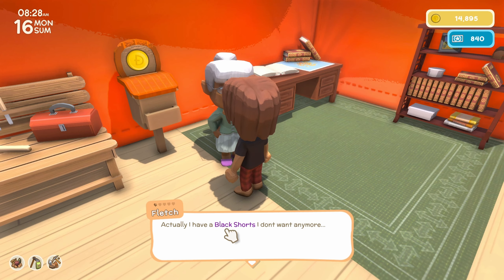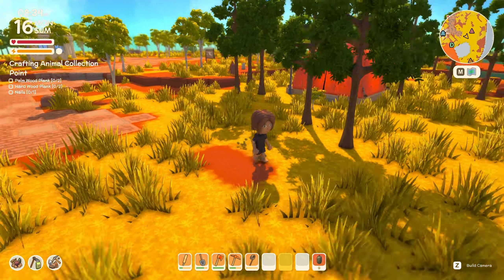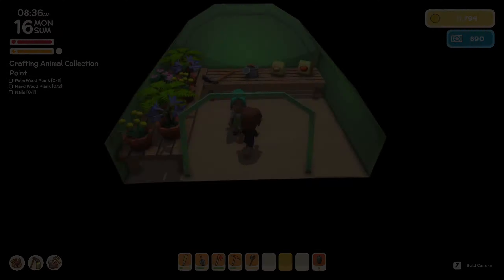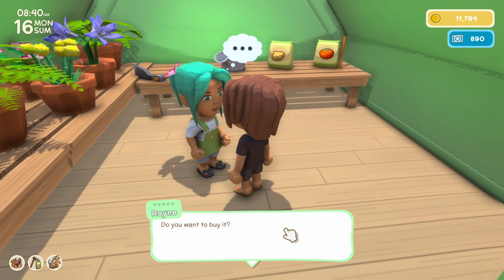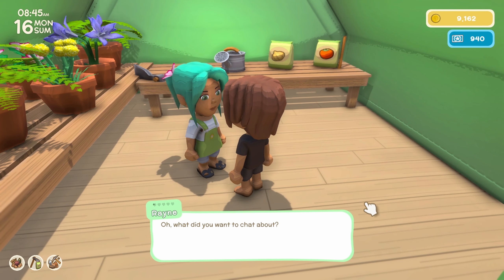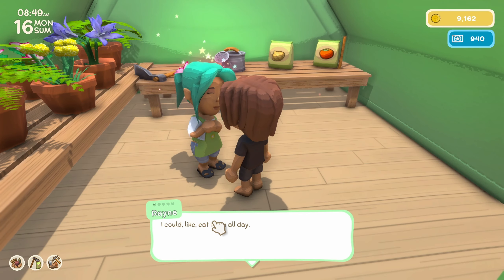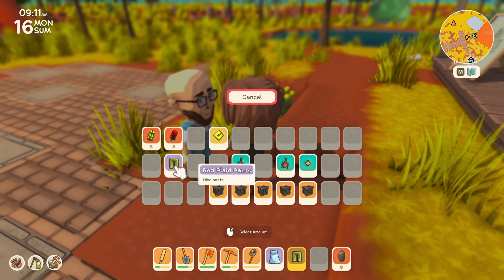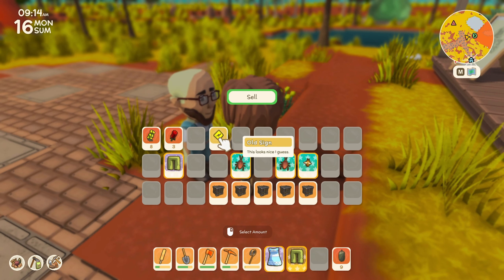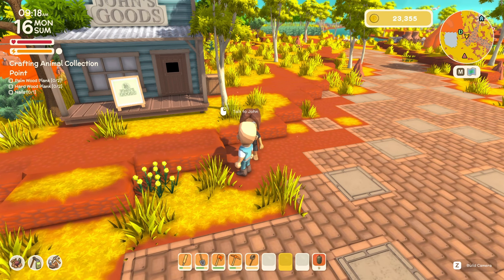Fletch wants us to buy her black shorts for 3k — sure, I'll take them. Not bad — we could be dripped out in all black, looks pretty good. We'll also try and do a job for Rain so hopefully she'll be able to want to move in. Got a job for me, Rain? A yellow dress — I'll buy it. And I'll also talk to her because I think that raises her heart. Apparently out of all veggies she likes corn the best — so if Rain ever wants food, give her some corn. John wants orange plaid pants. I'm going to sell off items I don't want anymore — got 16k, that puts us up to 23k.